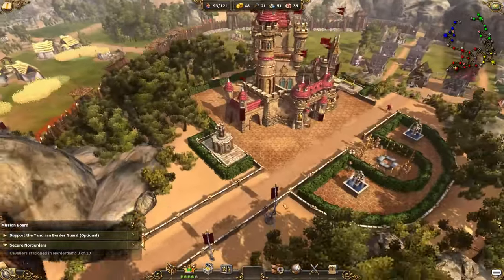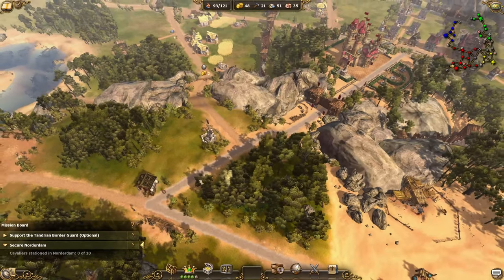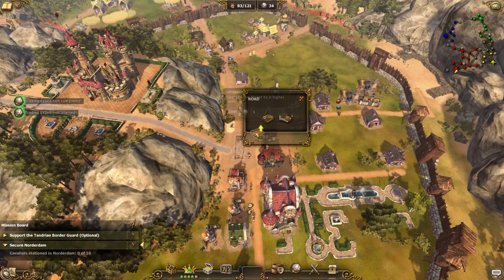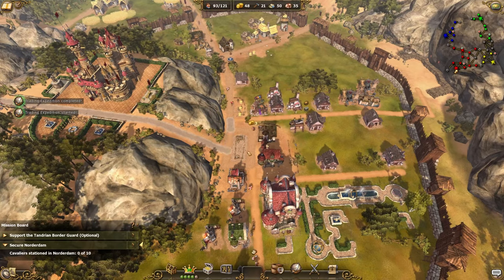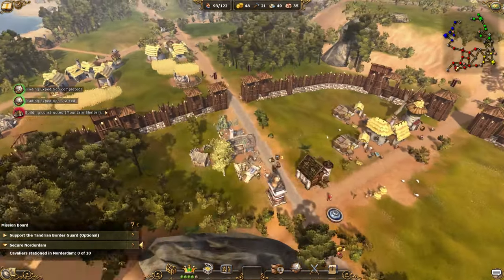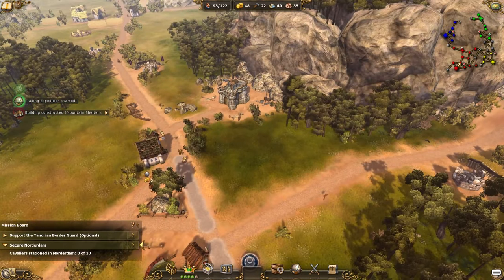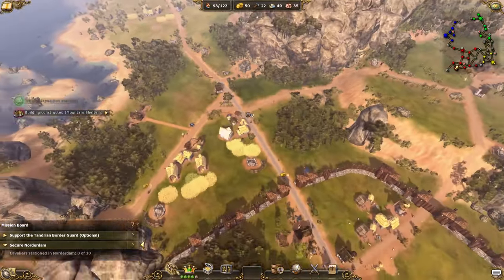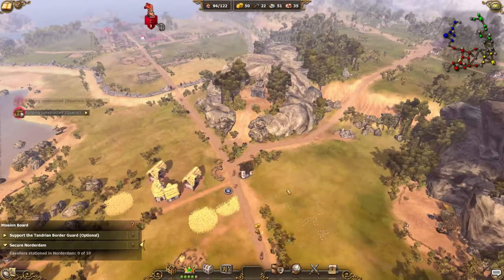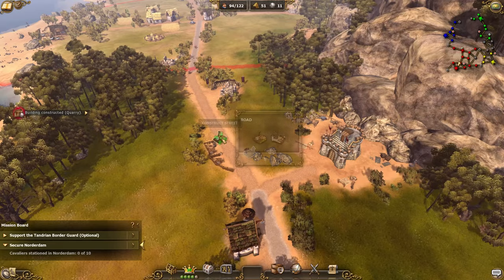First I want to finish this road upgrade we started some time ago. It costs quite a lot of stone but workers will now traverse these paths much faster. The other road here we want to upgrade all the way to that side — it's very important. We are out of stone already so let's get the next conquest rewards for more stone.